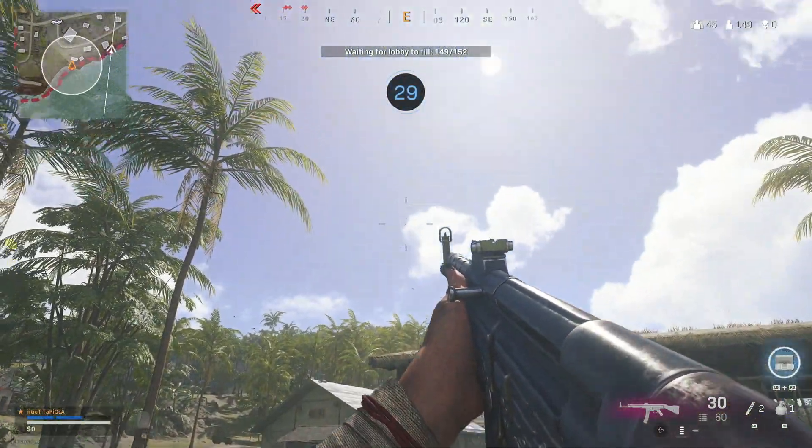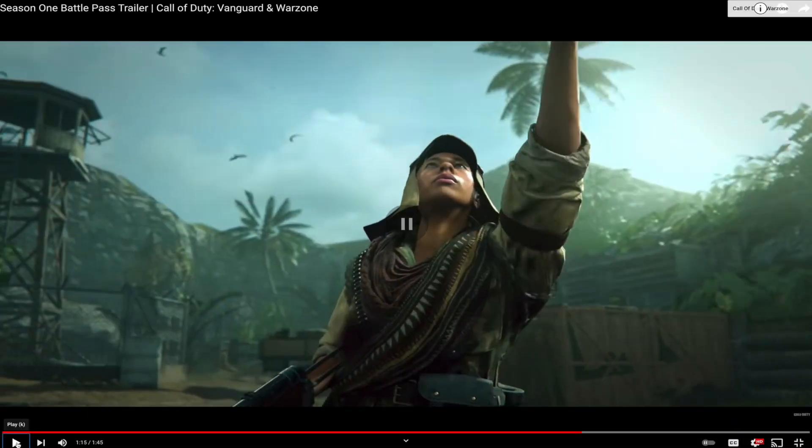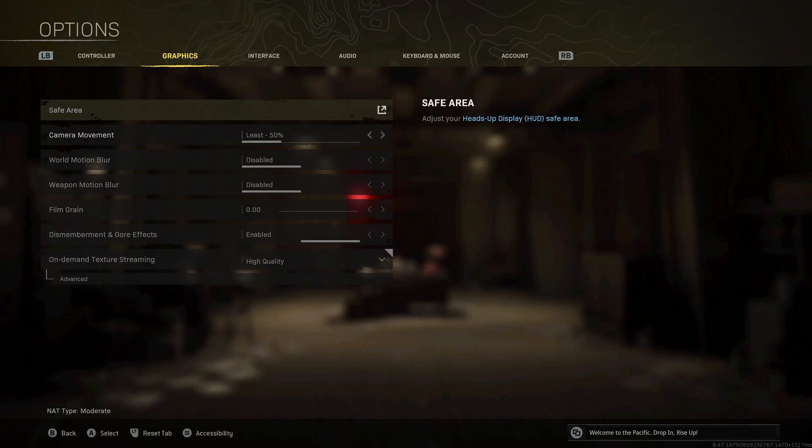Even in Call of Duty's own trailer, it just looks super bright in the background as you can see. So when I went to go lower my settings, the brightness setting is not there — so what gives?